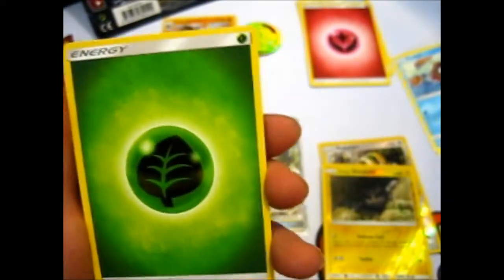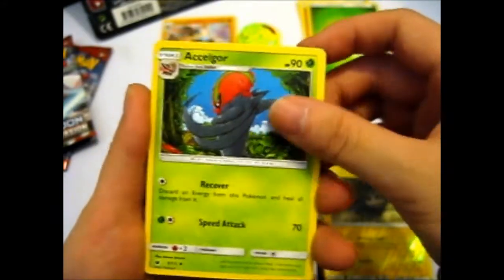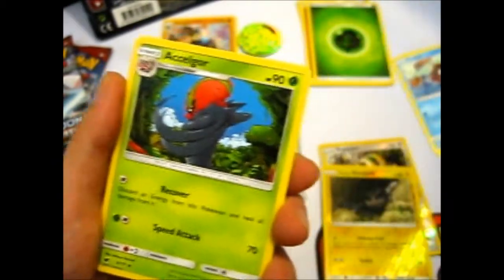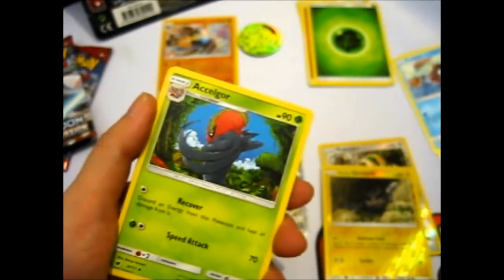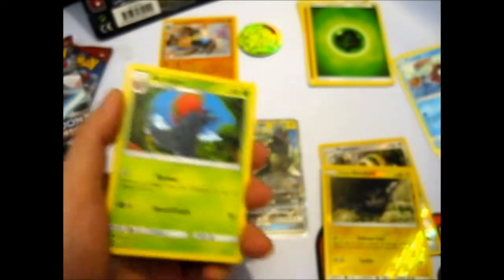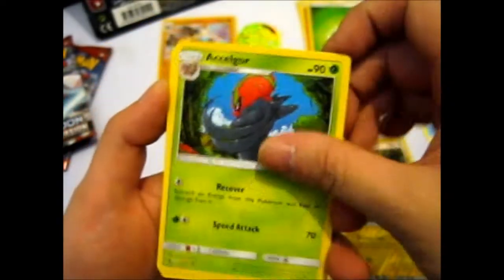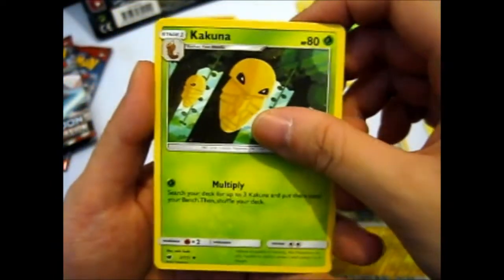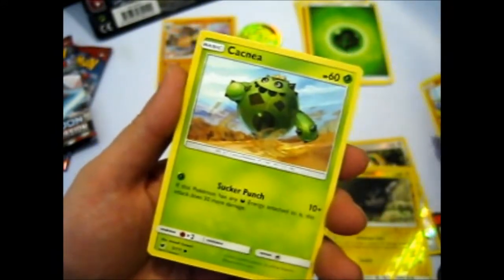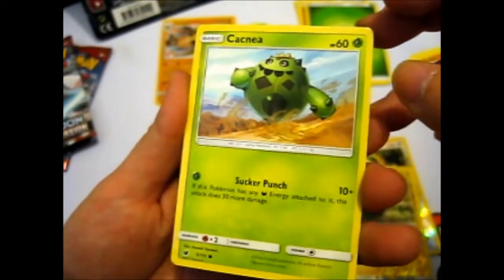We have a Leaf Energy. A Sableye — it's very creepy looking. The head kind of just reminds me of Red Skull from one of those Marvel movies — pretty sure it's Marvel because it's Hydra stuff. Kakuna — Kakuna Matata! Larvitar, stuffing in the grass and the flowers. Then everybody will get flowers from Mambi — but that's a skunk. A Cacnea just trotting along there.